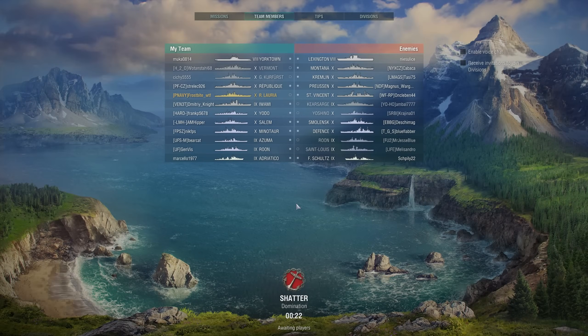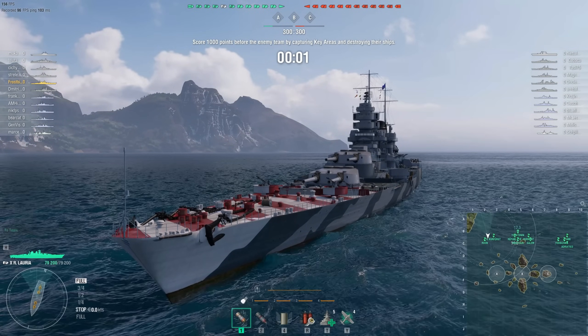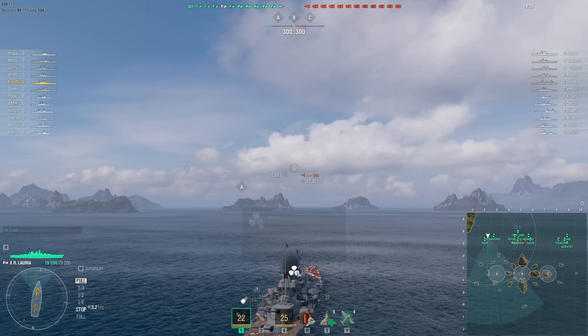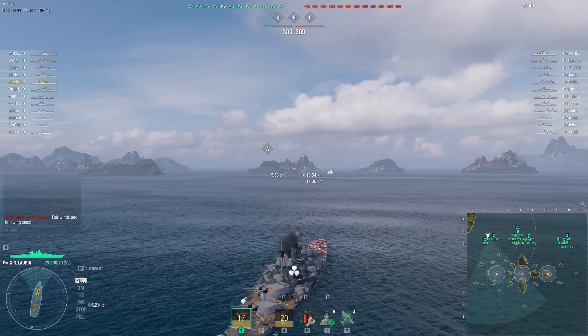Howdy folks, hope you're all having a good one and welcome back to World of Warships with Rear Admiral Jingles. As you can probably tell from the clickbait title and thumbnail, you're going to be seeing some big numbers in today's battle. Today's hero is Frostbite WTF in the brand new Italian tier 10 battlecruiser — the Ruggiero de Loria, or something close to that.